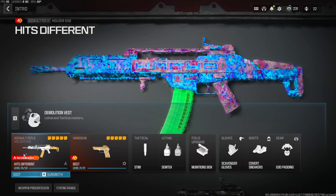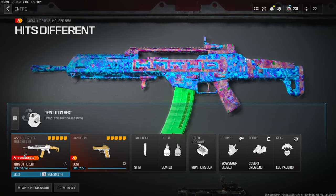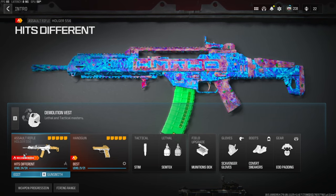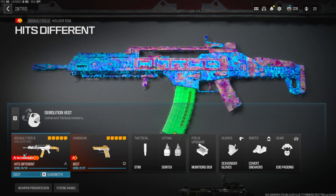Yo, what's going on guys, my name is Clay and in today's video we're going to be checking out my best Holger 556 class setup over on Modern Warfare 3. If you're new to my channel, make sure to hit that subscribe button and also like the video — the goal is to get this video 60 likes, I'd highly appreciate it and it helps out the channel a bunch.